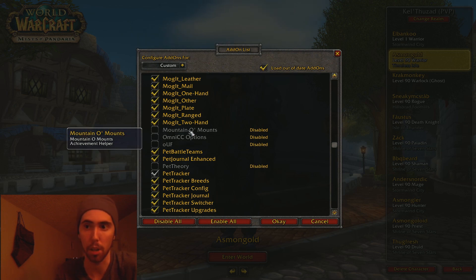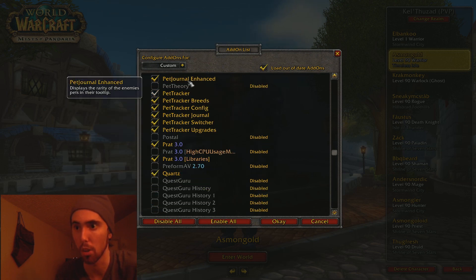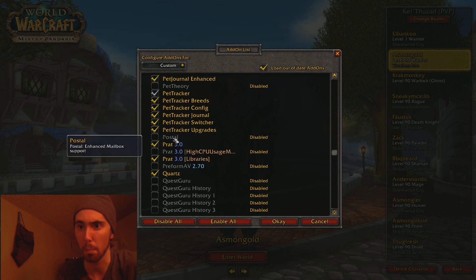Mountain of Mounts is just like an achievement helper. Then there are pet battle things — pet achievements, a pet tracker, a pet journal, and I think I have Pet Theory but I forgot why I disabled that. Postal — I don't know how this works, so I just turned it off.